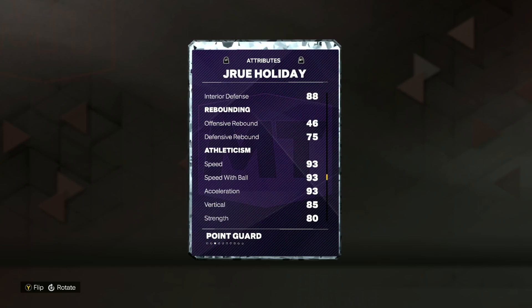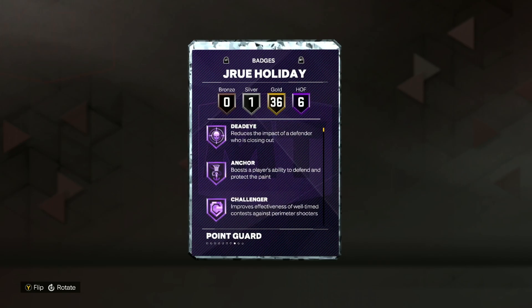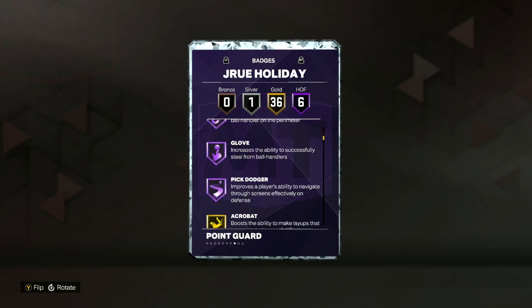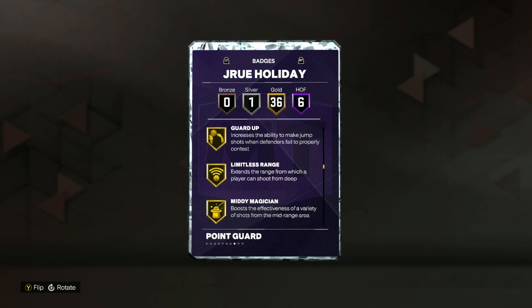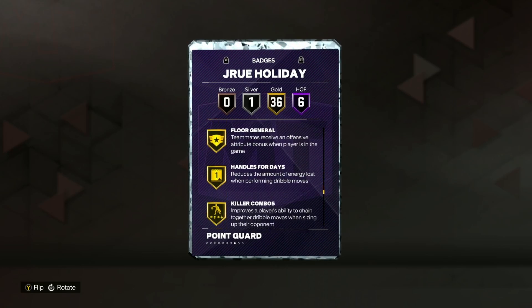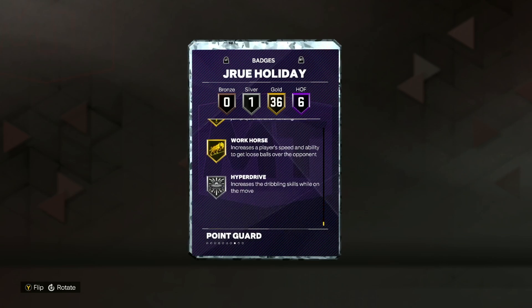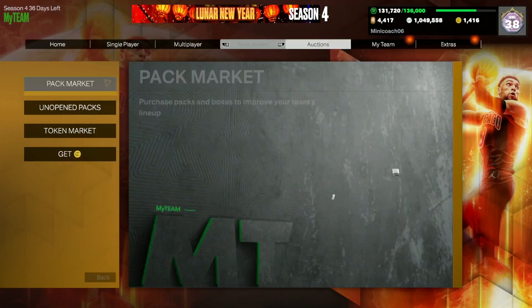He's going to be super fast — 93 speed, 93 acceleration, 93 speed with ball — and he has 96 lateral quickness with overall good athleticism stats. Looking at his badges, he has six Hall of Fame including Deadeye, Anchor, Challenger, Clamps, Glove, and Pick Dodger. He also has 36 gold badges including Blinders, Catch and Shoot, Comeback Kid, Green Machine, Guard Up, Limitless Range, Ankle Breaker, Bailout, Clamp Breaker, Dimer, Handles for Days, Killer Combos, Quick First Step, Unpluckable, Ankle Braces, Chase-Down Artist, Interceptor, Menace, Workhorse, and Silver Hyperdrive.